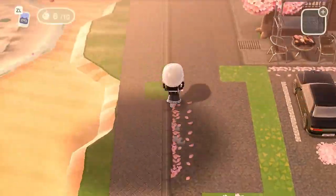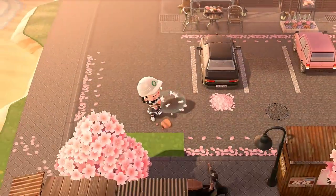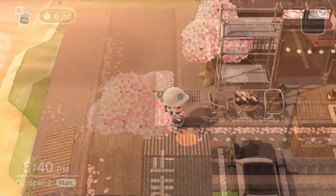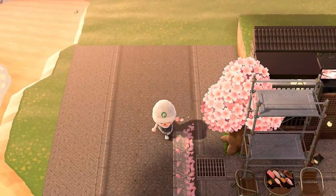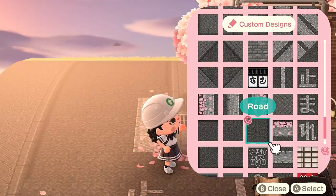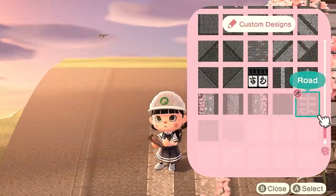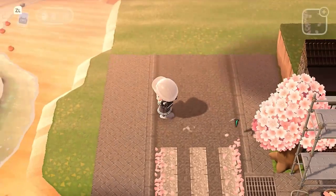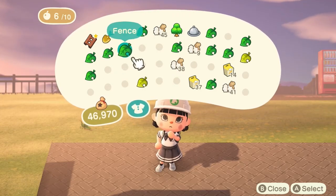Now that our restaurant is done, we're going to work on prepping the transitional areas. I fast-forwarded the path placement because it took a while to figure out the layout. This is how I ended up transitioning from the shop — if I had more space I really wanted a roundabout, but being at the edge of my map I kept it simple. This location could also work really well in the middle of your island, like near your plaza or a shopping district. Now that the front transition is done, I'm going to start prepping the transition behind the building.